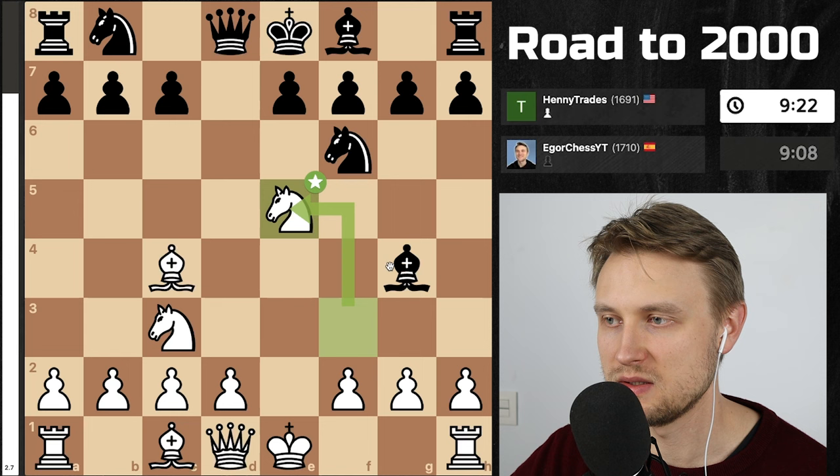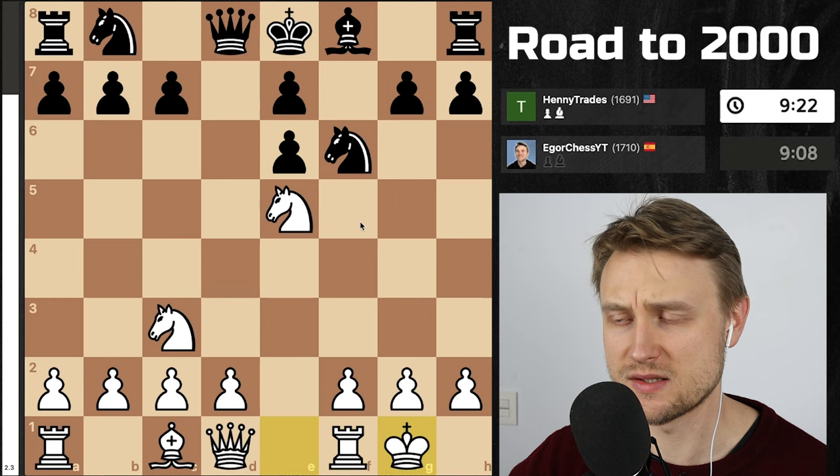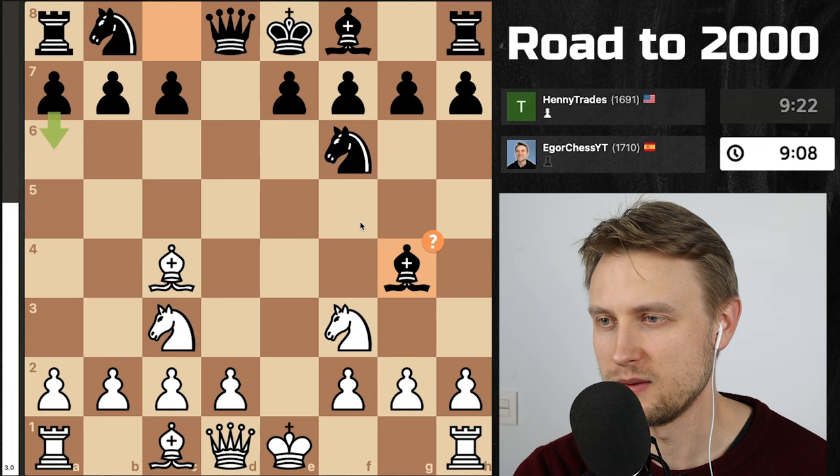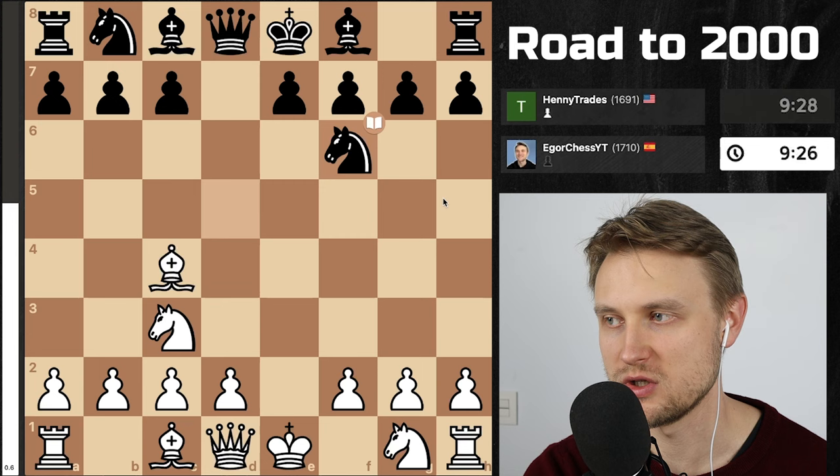Bishop e6 is the best he has, and then he can't really develop and I'm already castled. I need to remember this seriously — after bishop g4, after knight f3, which is the best move, just play knight e5. If he takes the queen, this is mate. So d4 and knight f3 are pretty much interchangeable — that was a miss.